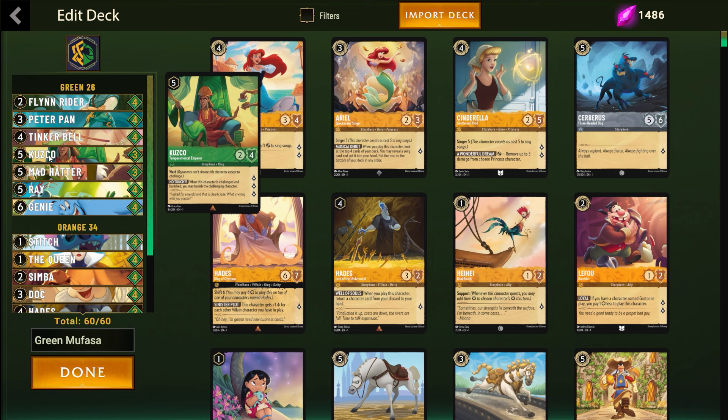In testing, Kuzco can definitely be relevant. With what you're seeing in the meta — Let It Goes and Hades on Sapphire Steel, Maleficent Dragons which is a very long way away — those things don't interact with Kuzco, so it's hard for this card to get outed with those.